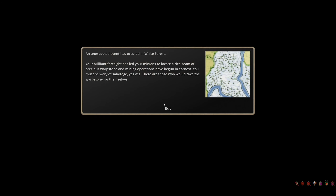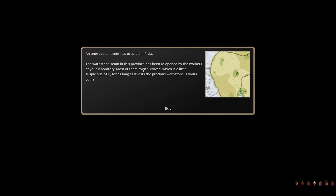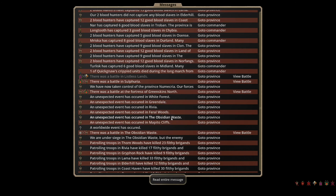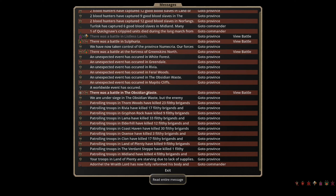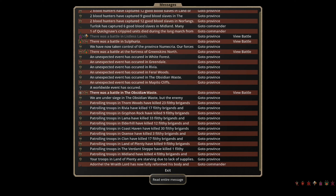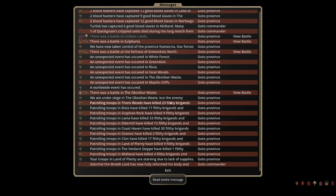Unexpected events: we've got a warpstone team, we lose a warpstone team, and we reopen a warpstone team using a laboratory. We have a festival, a group of knights attacking in a city and waste — I'll obviously deal with that, it's a throne province. Mepito Cliffs we lose some money. Worldwide event: most misfortune of death, that's fine. The knights are just taking out the province defense — I'm going to send a whole bunch of mages to evo blast these knights to pieces because it's fun to watch, even if it's massive overkill.